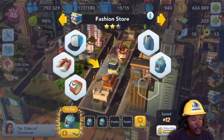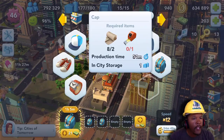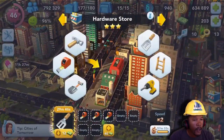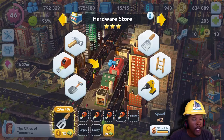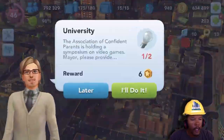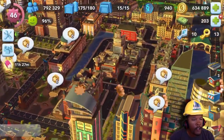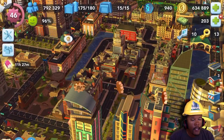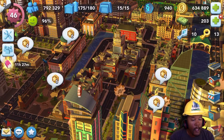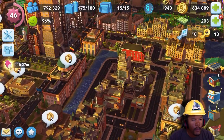You can also transfer to different buildings. I have a lot of skyscrapers in my city that I want to keep, so if the game prompts you to change a particular building to an epic project and you want to keep it, you can transfer to a different building. You can change the specialization by clicking the change button, and you can transfer to a different building to get it on the one you care less about.